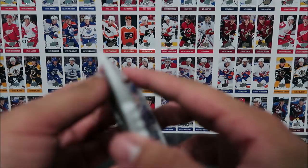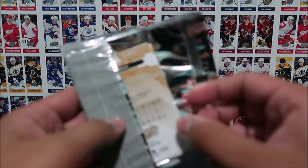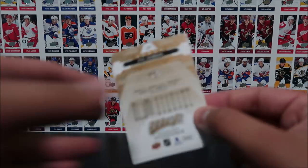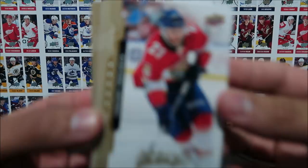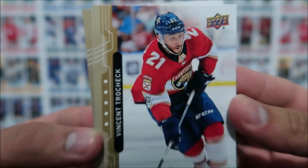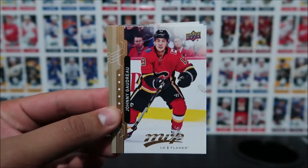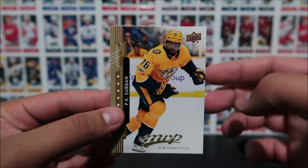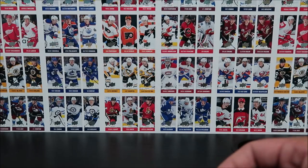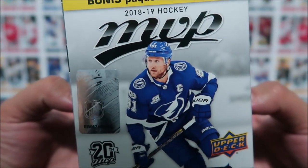I should really get a gold horn when I pull something cool like that — should we get a gold horn for really super cool inserts? I'll leave a poll in the top right corner. Vincent Trocek, Sebastian Aho, Johnny Gaudreau, Kyle Palmieri, and PK Subban — the cover of NHL 19 — concludes our break for this beautiful blaster box of MVP hockey cards sent to us by Zephyr Epic.